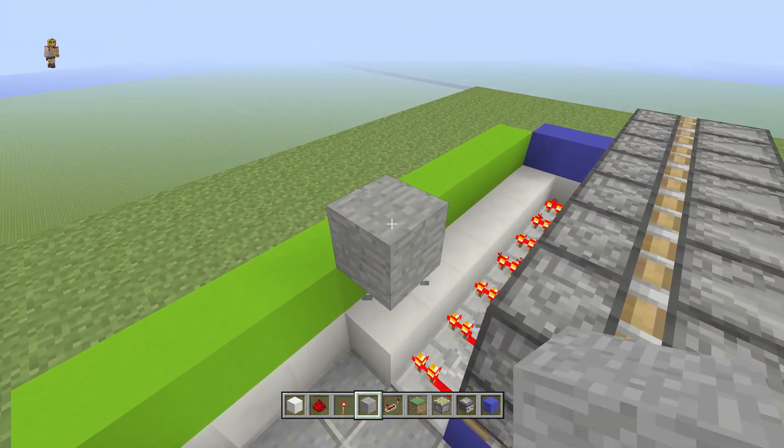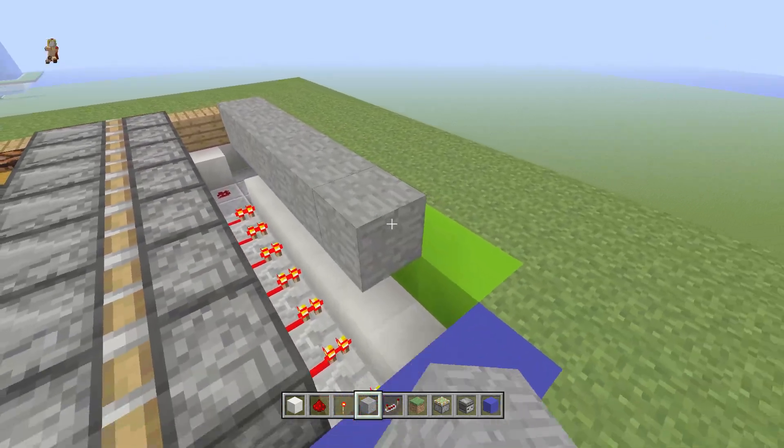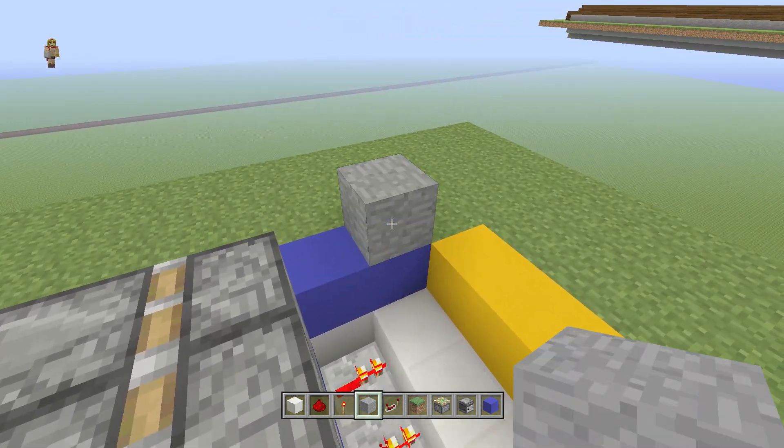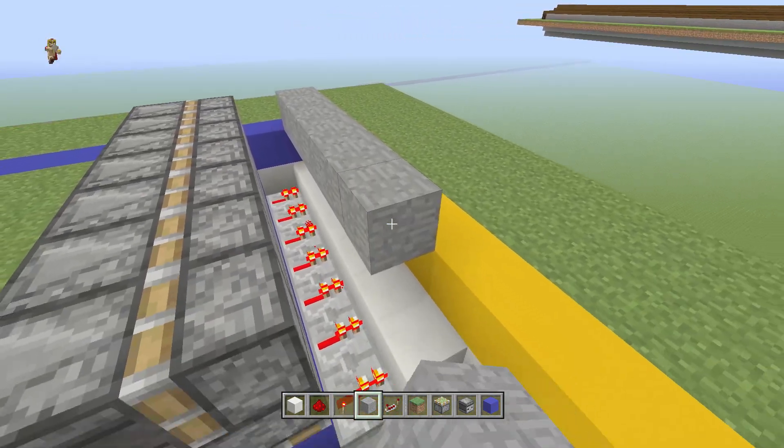Place two blocks up there and stretch it right across. Then delete one and repeat the same pattern.